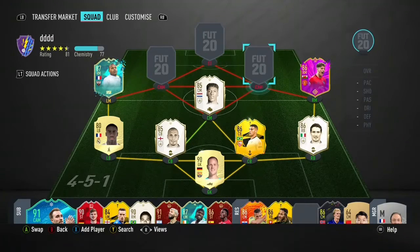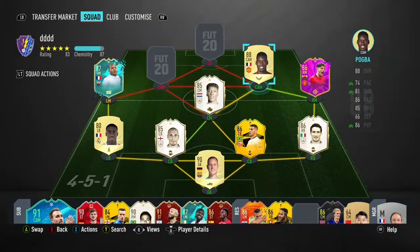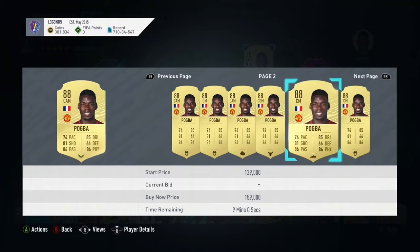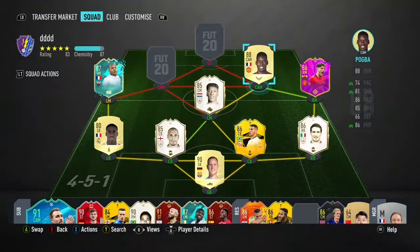Moving on to the next CAM — Paul Pogba. Just like Seed Off, Pogba is a box-to-box midfielder. He's got height, shooting, passing, dribbling, physical — he's just really really good. I put a hawk on him just to give him a bit more pace. Pogba is a really really great midfielder. I got him for around 100k but he's still worth around 95 to 100k. If you're looking for a midfielder, I highly recommend getting Pogba.